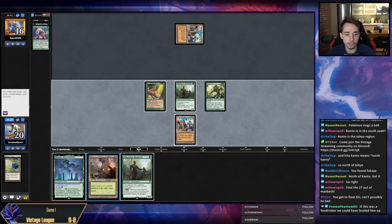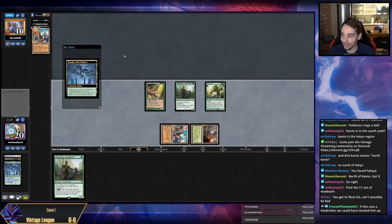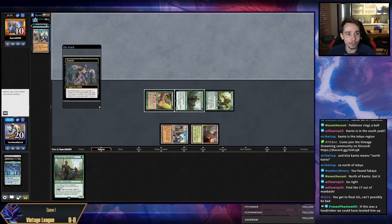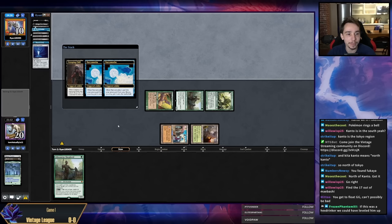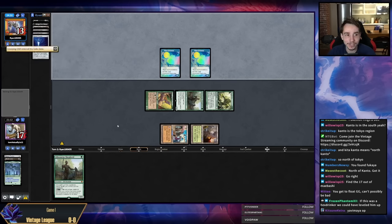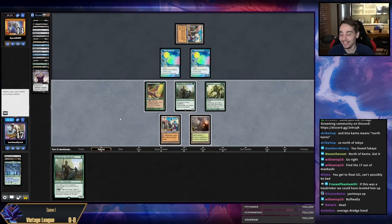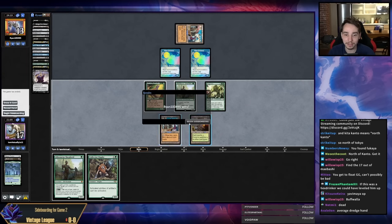They're on Dredge! They have Bridge from Below, Ichorid, Golgari Grave-Troll — they hit double Narcomoeba. They have double Bazaar. Opponent outplayed me there.